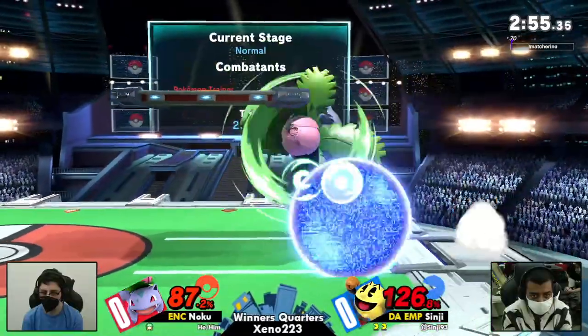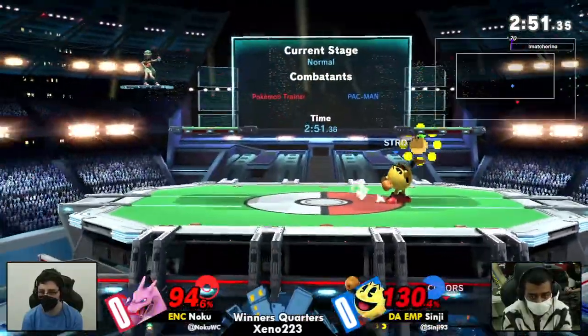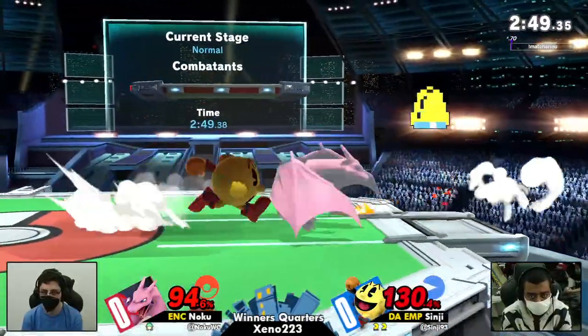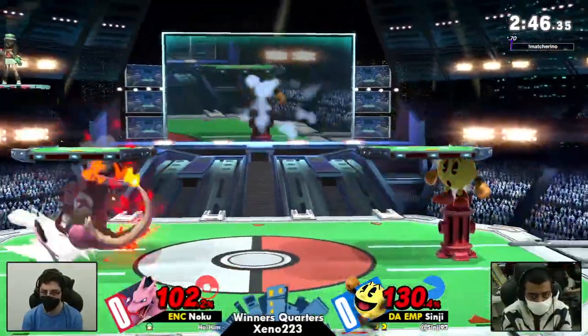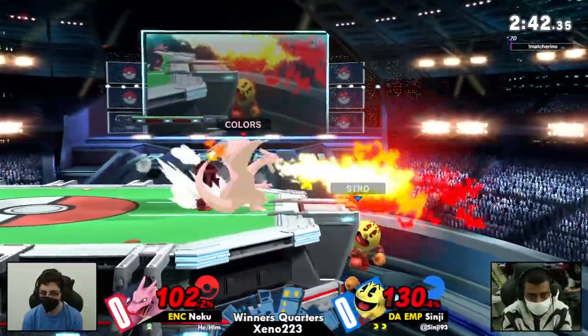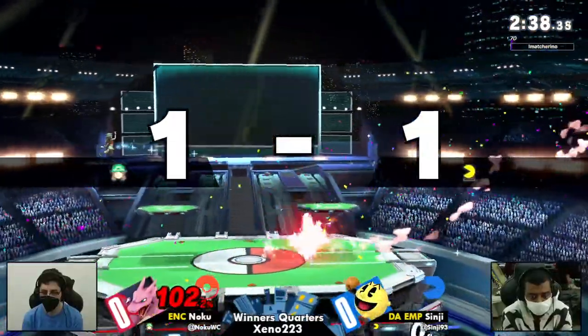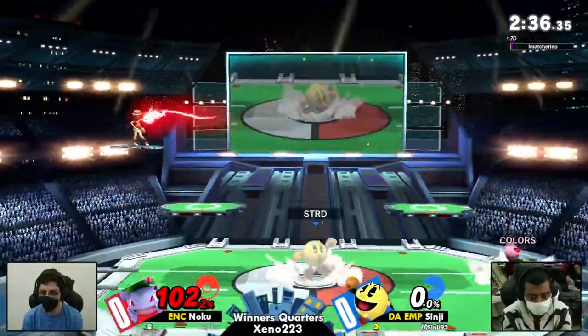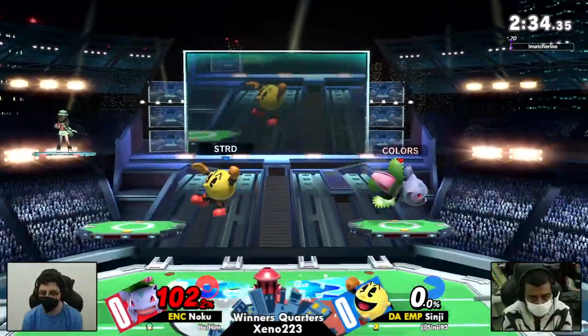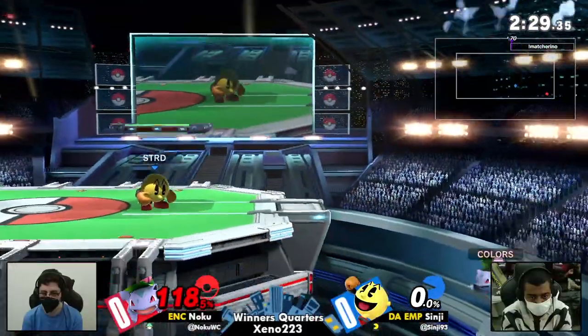Has to get this stock off here. I feel like this Ivysaur — he started with it and he seemed really confident — but we have not seen a really good combo come from Noku's Ivysaur. The Charizard's been the one doing the most work. He's going to have to figure out how to utilize Ivysaur if he wants to even this gap up. But the Charizard's been pretty reliable in doing that.